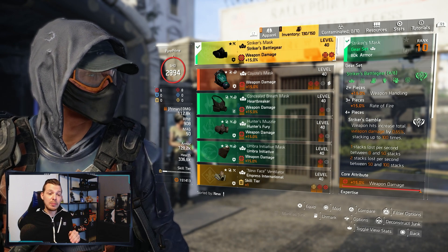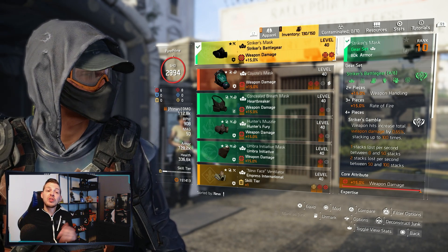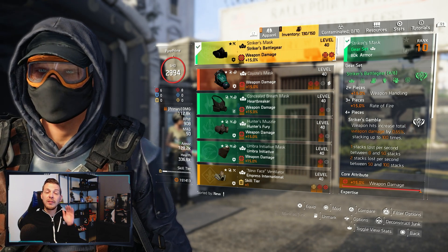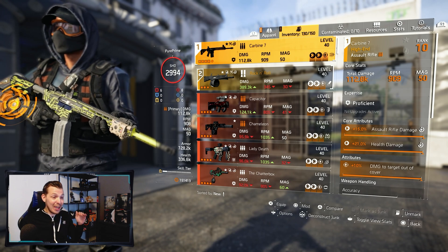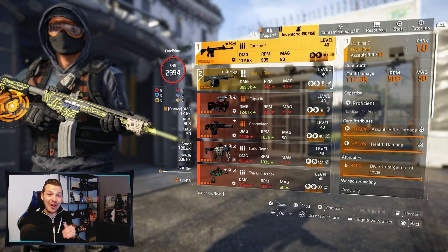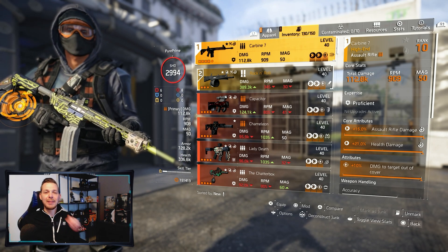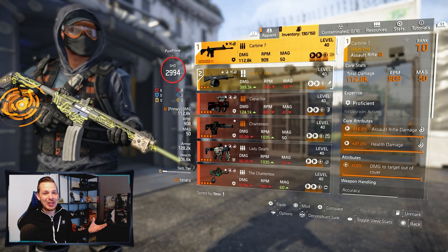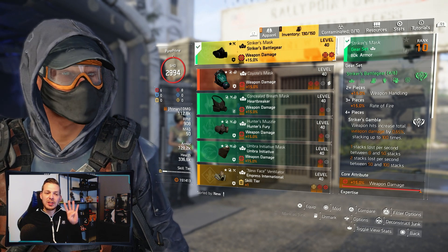Everything on this build is weapon damage and critical hit damage. Striker Battle Gear: two pieces gives 15% weapon energy, three pieces gives 15% fire rate — that's why my Carbine 7 is at 909 RPM. You can also go with the FAMAS, getting above 1000 RPM. It's fun to play with the FAMAS, but I just like my Carbine — it's a straight shooter.